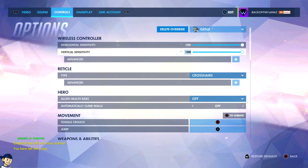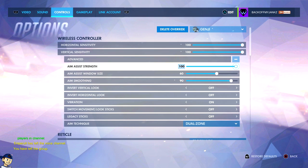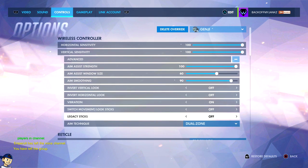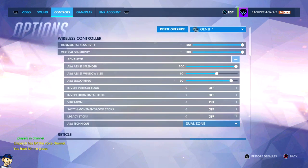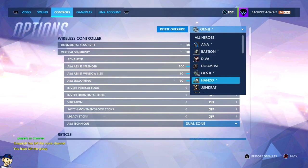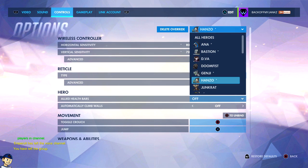I haven't touched Doomfist. Genji — I've been playing lots of Genji. Fast sensitivity. 90 aim smoothing might not seem like a big difference, but it makes a big difference. Button layout is the same, I changed nothing for Genji. Hanzo, same thing — it's kind of similar to Widowmaker. Lower window and aim strength assist.